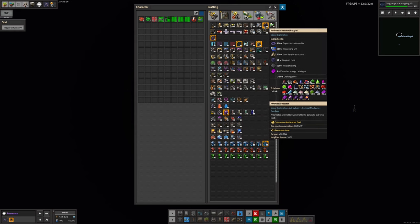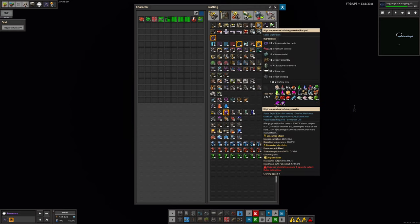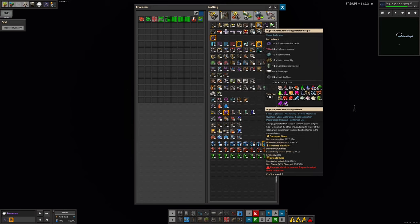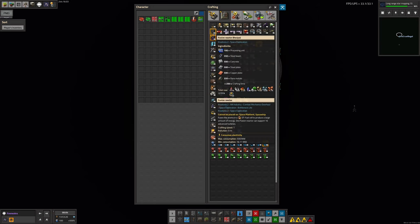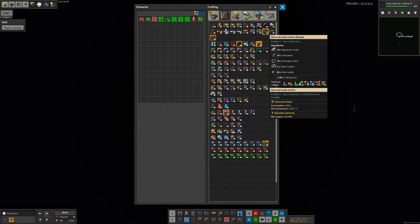Both nuclear and antimatter options will require you to take the heat and send it into a heat exchanger and then a turbine generator, so we're going to need a load of water out here as well. Then there's the fusion reactor, which is a Crastorio 2 thing. It doesn't say how much power it actually produces, but it does say it can support 16 advanced turbines. If we had 16 of those, that would be 1.6 gigawatts, so you're looking at six or seven fusion reactors and a lot of advanced steam turbines.